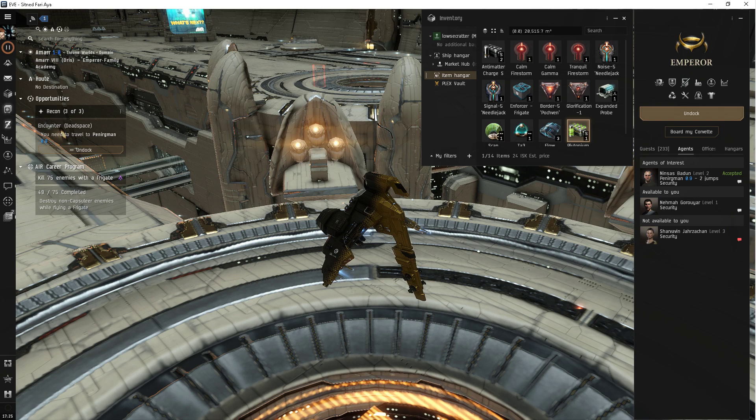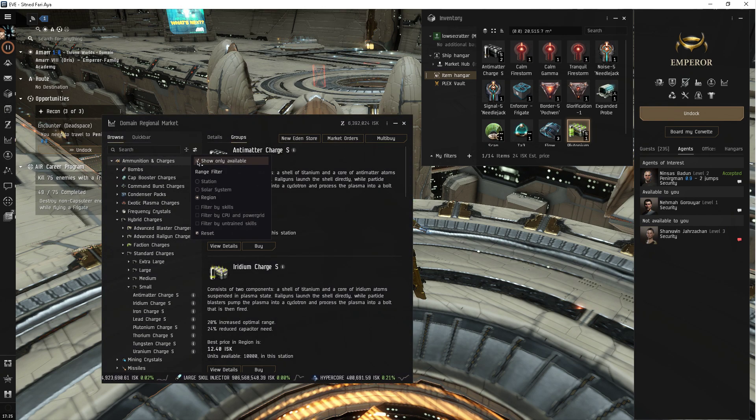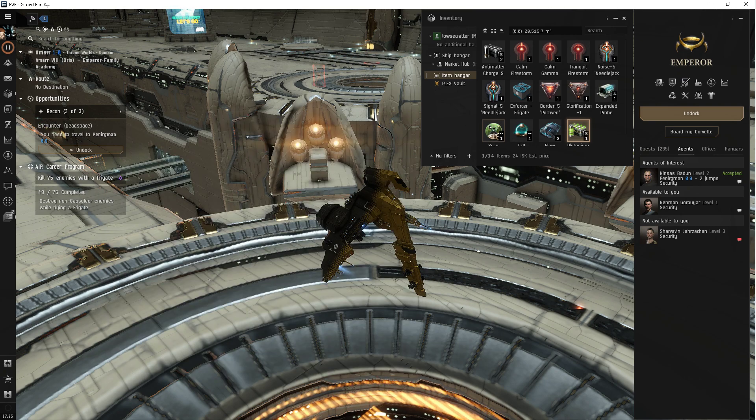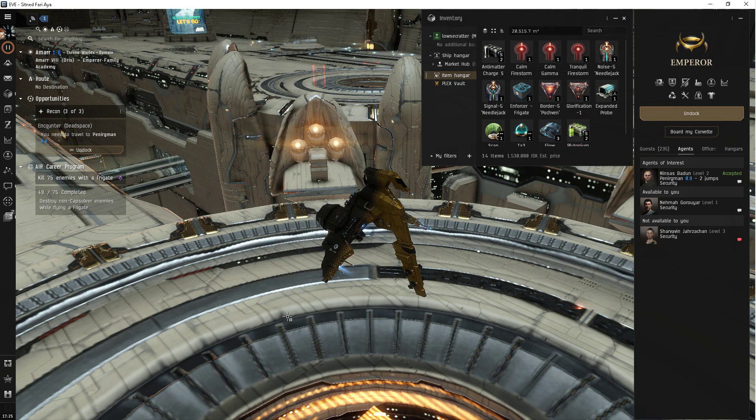The way to fix that, and it's an easy fix, is you go in here. Always click off 'show only available.' Click station. Done. Now when you click that and you go buy, there you go. You're welcome.